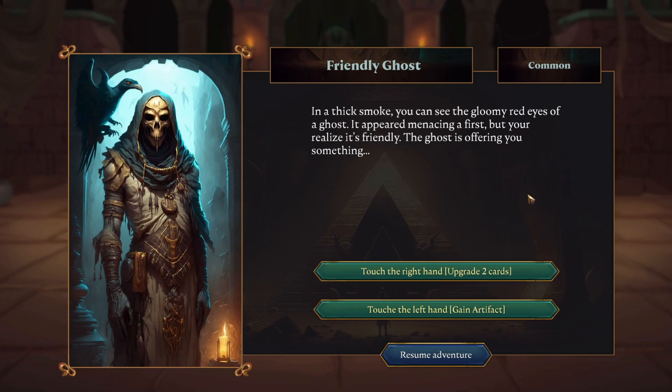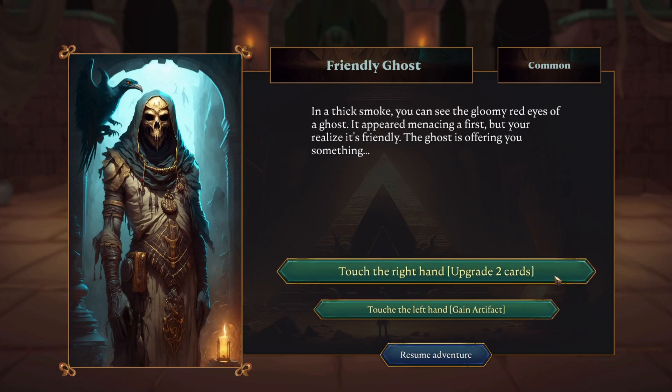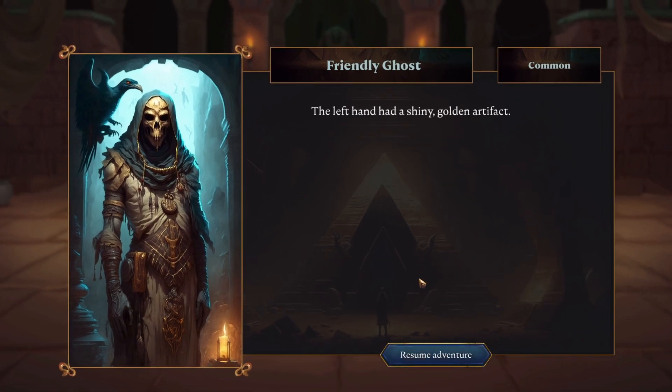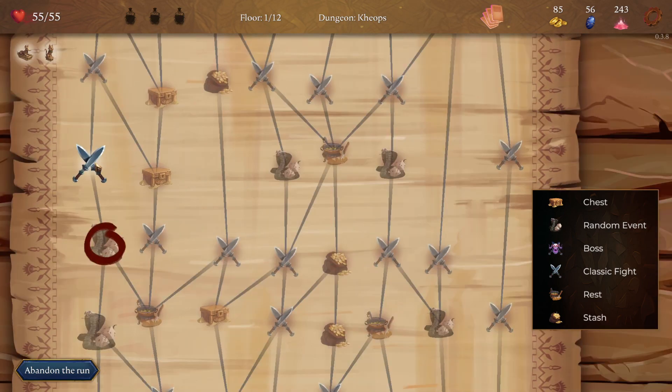I'm kind of hoping this is not AI art because it's so detailed and amazing. How many fingers does this one have? One, two, three, four, five — that's usually where you can spot AI art. I really hope they hired an amazing artist. 'You can see the gloomy red eyes of a ghost — it appeared menacing at first, but you realize it's friendly.' Touch the right hand — upgrades a card. Touch the left hand — gain an artifact. Artifacts are pretty powerful but upgrading cards is also good. We gained the Ozeros Razor and a cat trinket: when you use your skill, gain five block. So our skill is now 13 block.